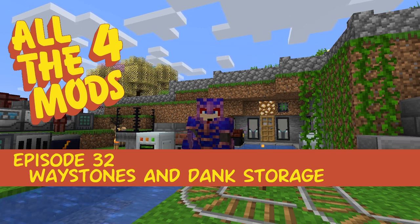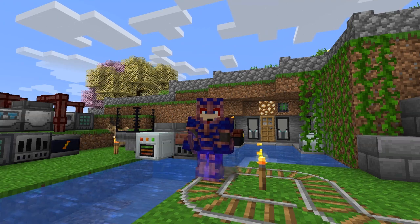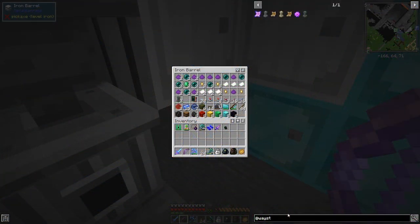Hello everybody and welcome once again to All The Mods. For this episode we're going to have a look at Waystones. There aren't actually very many things in Waystones — you've got three different types: mossy waystones, sandy waystones, and waystones. They're all basically the same.